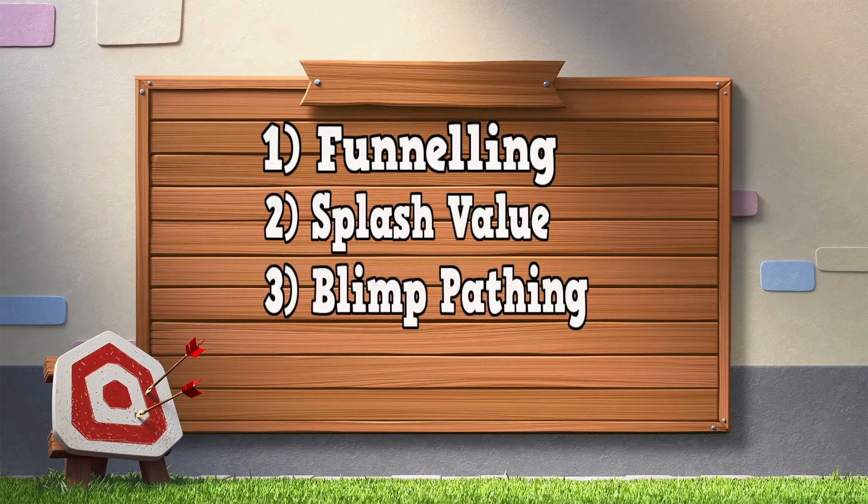Number two — splash value. When creating your funneling, you want to follow a path that takes out splash defenses and multi-targeting defenses along the way — Wizard Towers, Scattershots, multi Infernos. Get rid of as many as possible using the dragons. You may have already taken one or two out with heroes for the funnel, but you can't bank on that, so the dragons have to get maximum value. Number three — blimp pathing, which goes along the same lines as the dragon push. More often than not you'll send the blimp in behind the dragons when they're about 20% through the base.